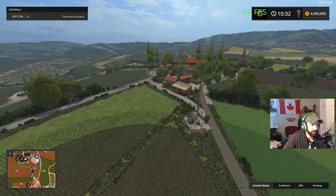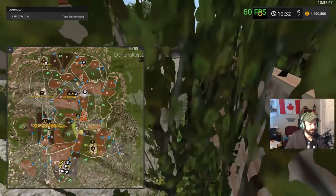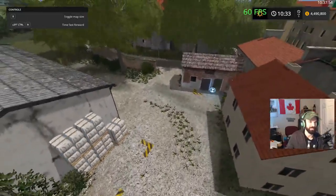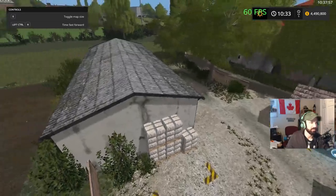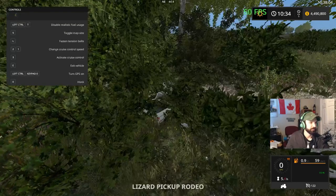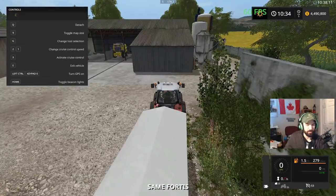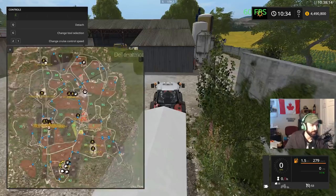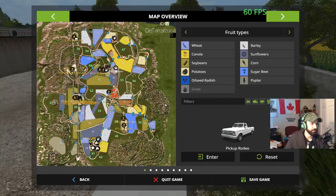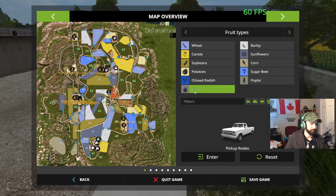I think we checked out everything actually. Is there anything we haven't done? Check out the spinnery I guess - let's check out the spinnery here. It's in town here. So all the fields that we own over here are all grass fields - 42, 40, 41 - they are grass. Hmm, every field we own is grass - go figure.